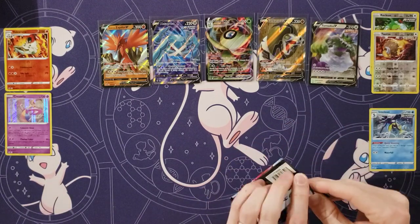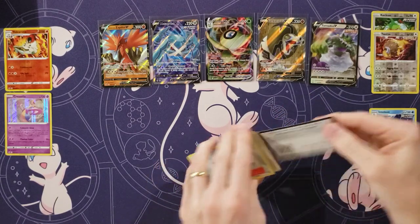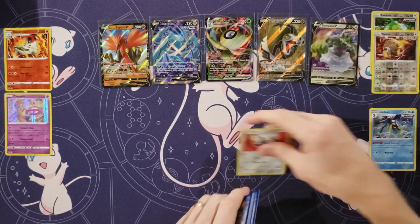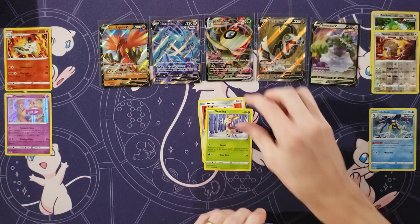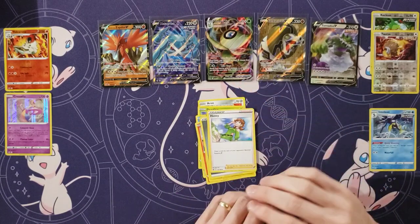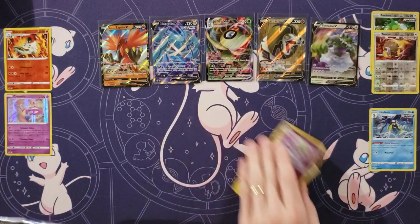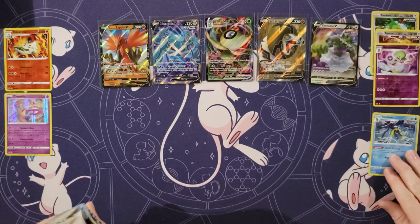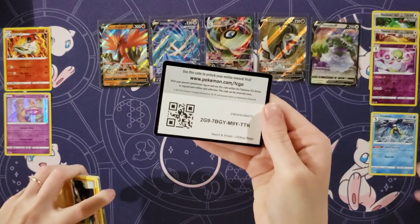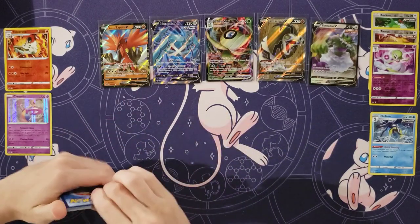Moltres pack — let's see what you got in here. Is it a secret rare? Or is it a rare? I'm going to guess a rare. Aeron. Deerling. Delibird. Larvesta. Mary. Energy. Honey. Drizzile. Seabold. Oh wait, Gardevoir. And a Galarian. Gardevoir is a reverse. Gardevoir is one of the exclusives if you get the build and battle kits — you can get a non-holo rare. You can also get a non-holo Inteleon. Those are a few extra exclusives we'll be adding to the master set.